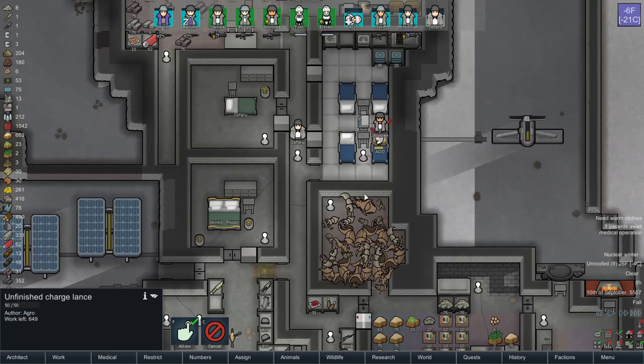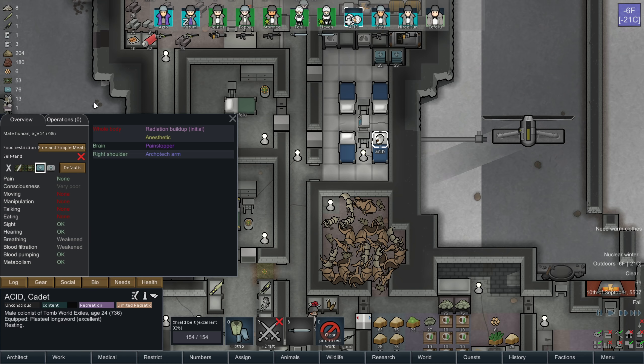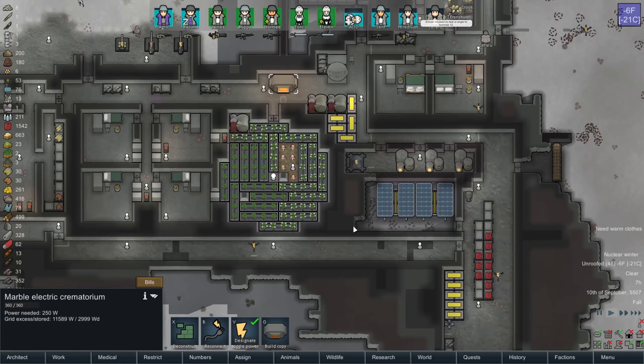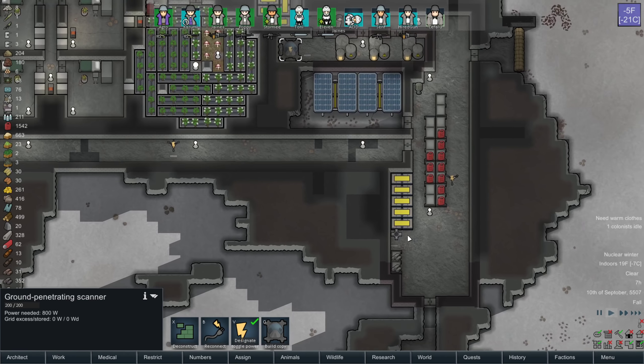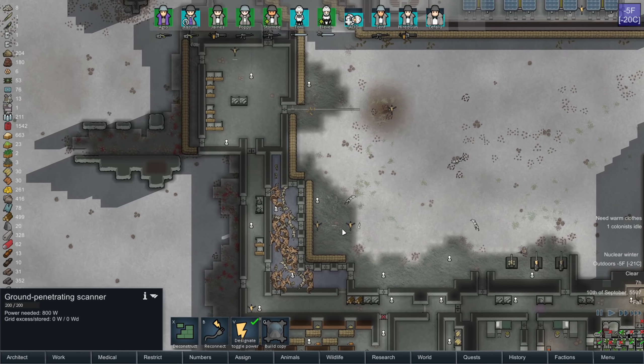Here are my charge lances coming out. Acid has the pain stopper now — he won't be in pain despite being irradiated, which is good. Keeps people happy. Well, maybe not healthy, but happy at least — not having the mood debuff of pain.